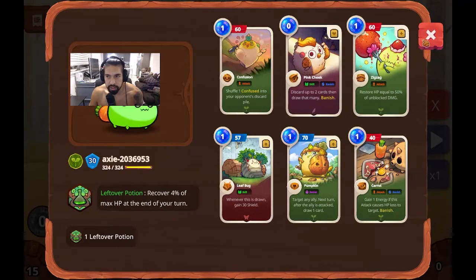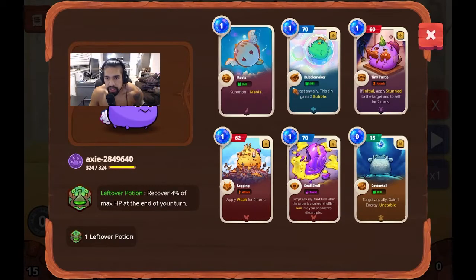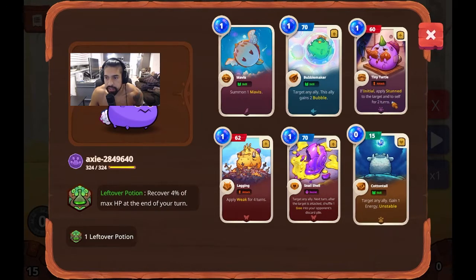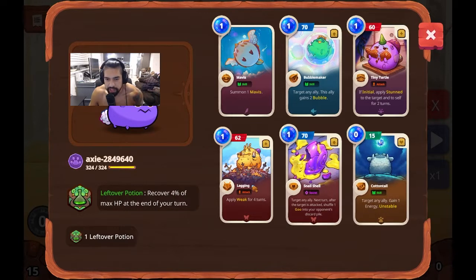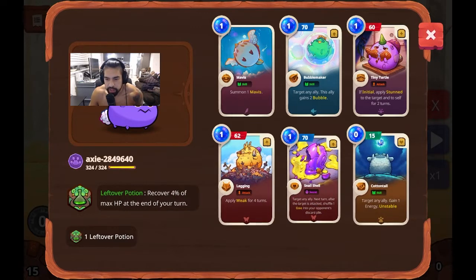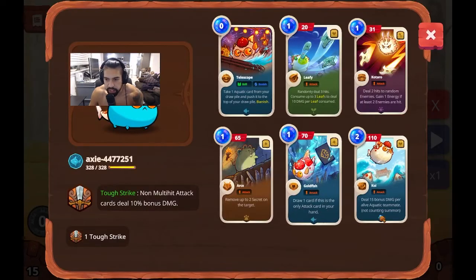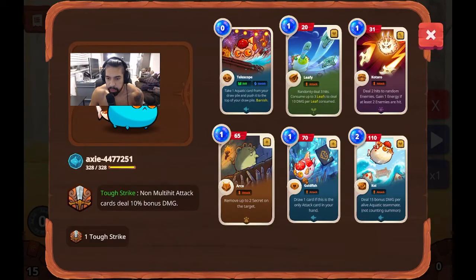Let's see what this guy does. Summon Axies, target an ally. Bubble — if initial, stun the ally, stun target, self-assign. And to self. We saw this guy before — apply weak turns, if initial you can shuffle into the goo. And I guess this is our main attacker: deal 15 damage per live aquatic. This is not aquatic — this is not a good team comp, my friend.